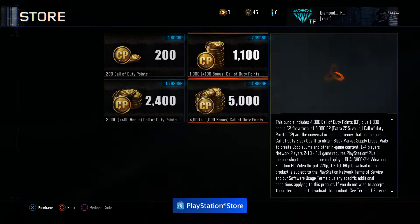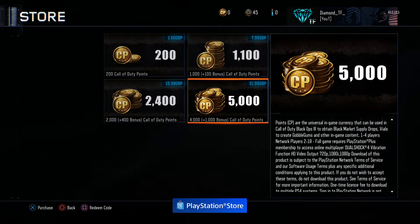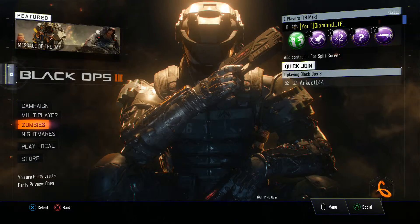200 COD points is for one rare supply drop — so one pound sixty, or one pound ninety-nine in dollars, for one supply drop. This is Call of Duty's — or Treyarch's way, I should say — of getting people to buy supply drops. Well, I say advanced supply drops, I mean rare supply drops, you know what I meant.